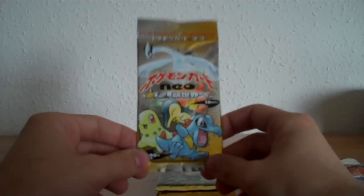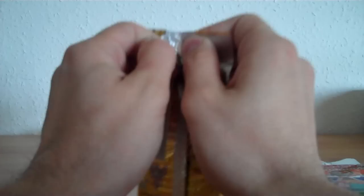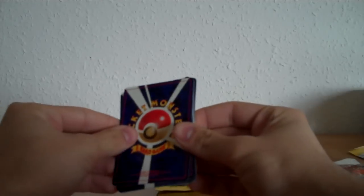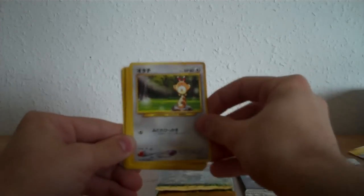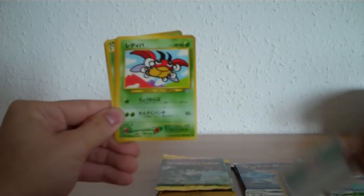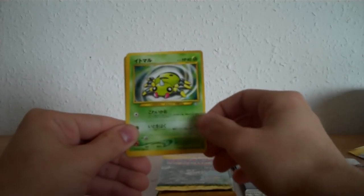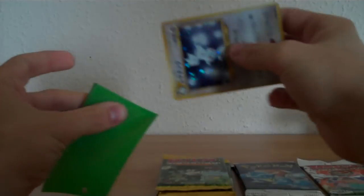The next pack is a Japanese Neo Genesis. I'm actually really excited about this one. I think you get a holo in every Japanese pack, and this set has really nice holos. So this is the Japanese pack of the cards. I think the first one is the holo, so I move it to the back. We have Mary, Snubbull, Electabuzz, Barry, Ledyba, Magmar, Sudowoodo with Spinarak, Bayleef, and the holo is — oh — Togetic, nice. Let's grab a sleeve for this one.